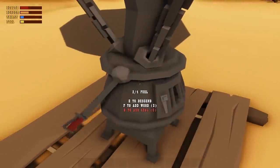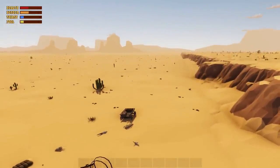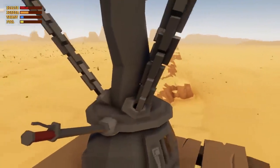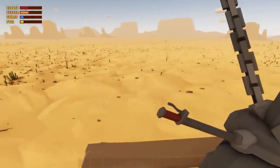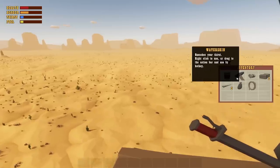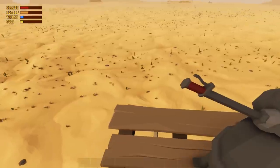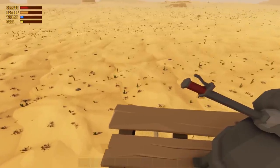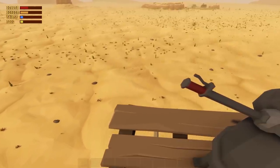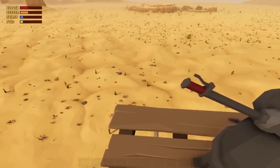All right, we're taking off. I'll give you guys the basics up front and show you a couple of places to give you an idea of what this game is about. We don't have much - one food, one water skin, a bandage. You can land down here if you have an axe or a pick and start collecting trees, fibers from cactus, and rocks for ore.